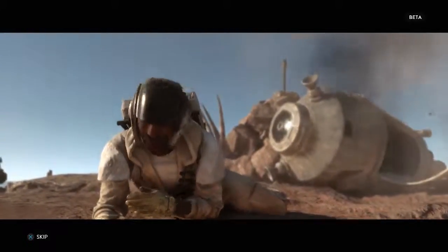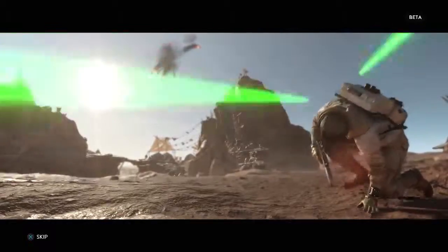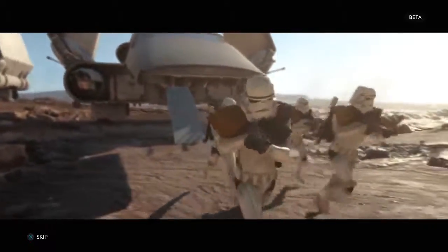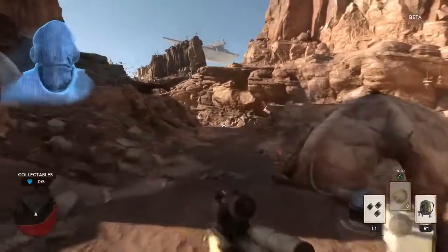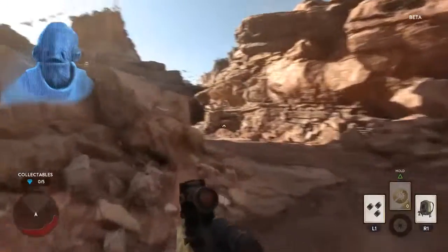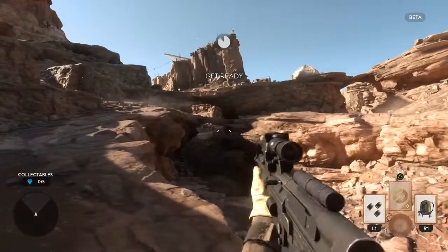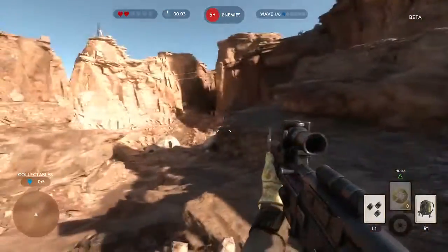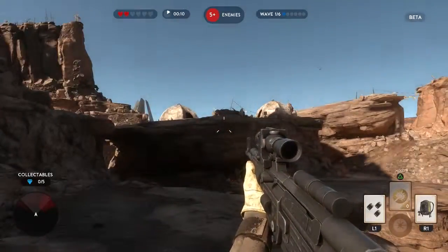Not my best landing. Okay, it looks like we made it. We've located your crash site but it looks like the Empire will be too fast. So it looks like we are the rebels taking on some Imperial troops. Wave one of six — there are two little hearts up above my screen.